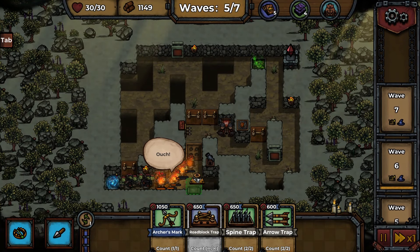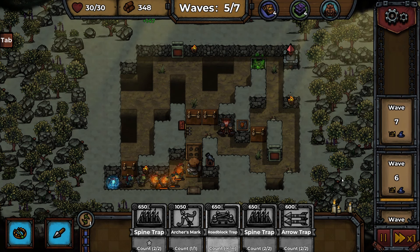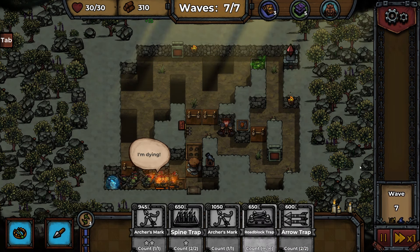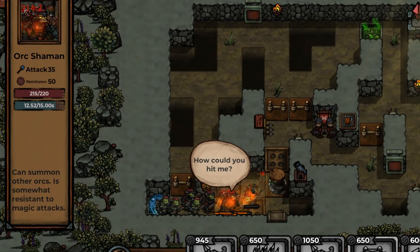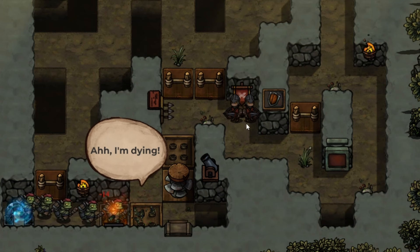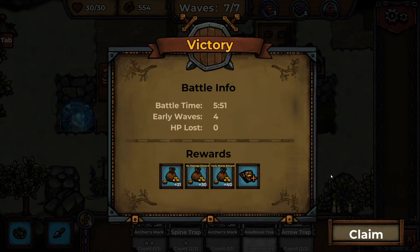We've got a rotary blade though — why wouldn't I put that in? Let's get some mincing happening. They're not even standing a chance, not even close to getting through. Let's get the last wave involved as well. I might throw down another spike trap. We've got our archers — cannot afford them though. There's a little shaman guy in there. What do the shamans do? Can summon other orcs and somewhat resistant to magic attacks. Not resistant to mortars though, luckily. I think our guards are a little bit bored up here, to be honest. That was not a problem at all in the end — that mortar tower just sorted everybody out.